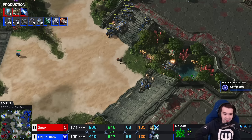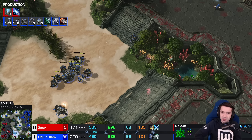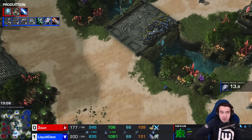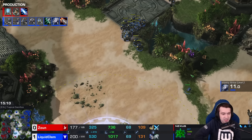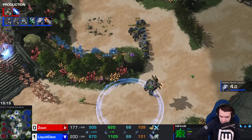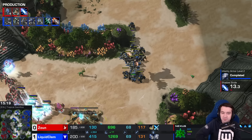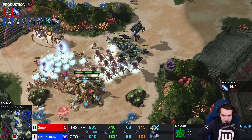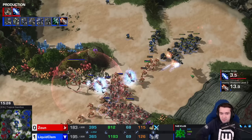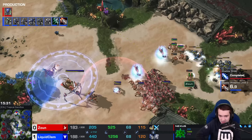Those Ghosts are able to land even larger EMPs across the board. John has finished plus three attack upgrade, but Clem is about to eclipse him with plus three, plus two. Colossi — everyone heading towards the six o'clock base. Stalkers blinking forward, knocking down the Liberators. Chargelots forcing micro. Shadow Strike complete.